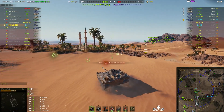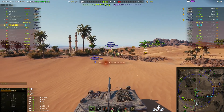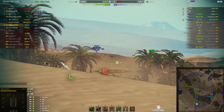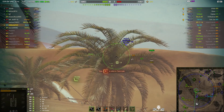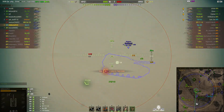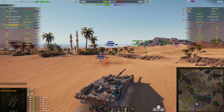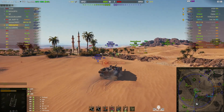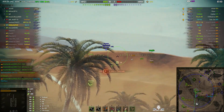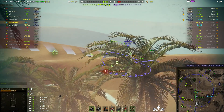He can't get a shot at the T-28 Prototype, even though he's up near the ridge line. The third man is staying below the ridge line. He's presenting a very, very narrow target from this range — that is a fair distance away. The dispersion and RNG are going to have an effect, so he's firing at a very narrow target.